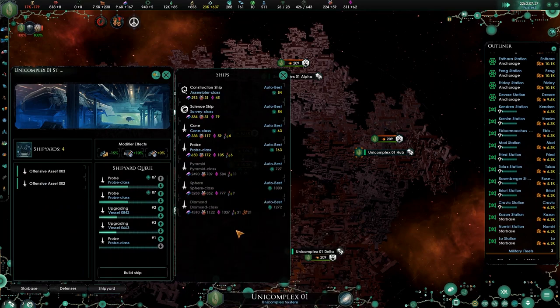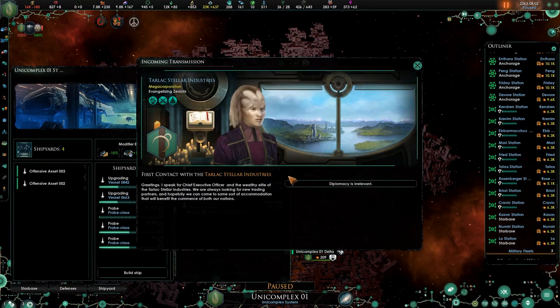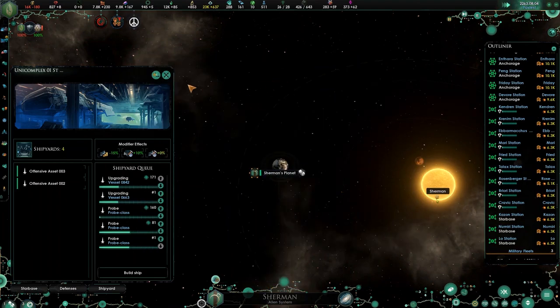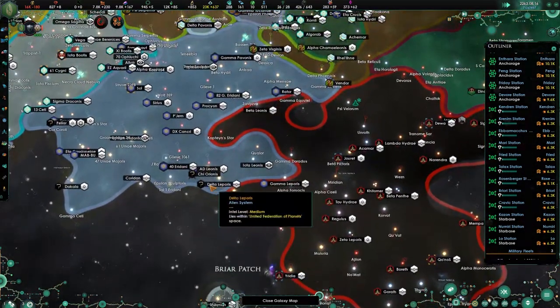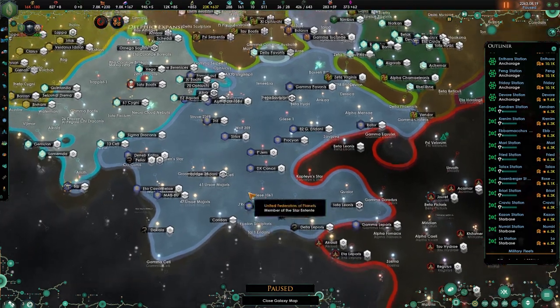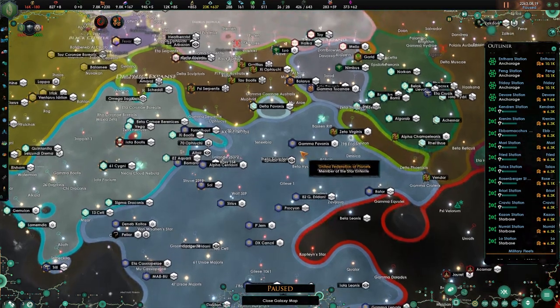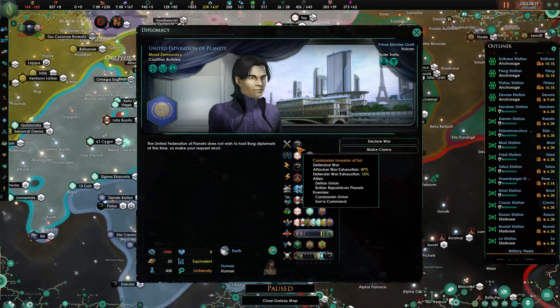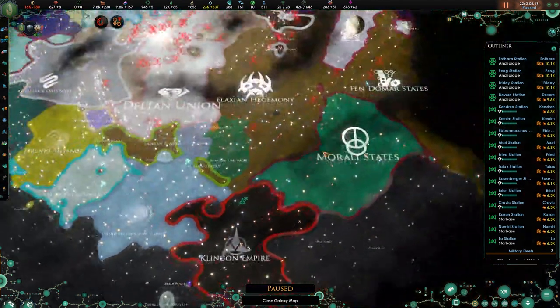Building probes as well — let's move the probes down. Tellar Stellar Industries. That's here on Sherman's planet — rebels of unidentified empire. You're occupied by the Sanar command, you're partially occupied by the Cardassians. So it seems the Federation is not doing so well at the moment. Cardassian and the Sanar are attackers, although the war exhaustion of the Cardassians is much higher. Interesting.